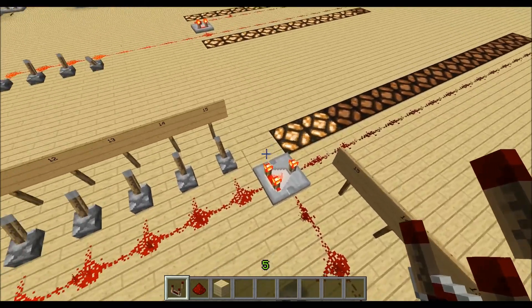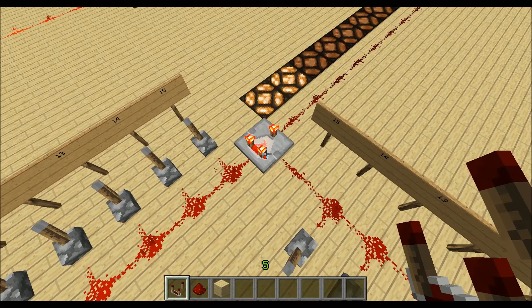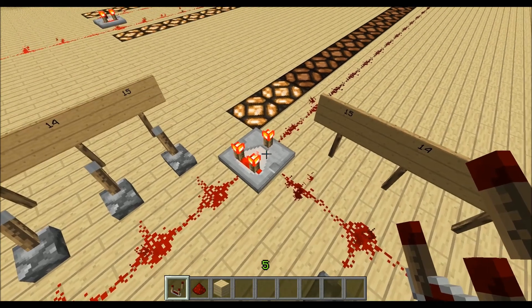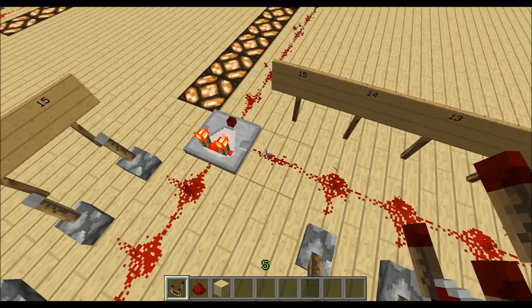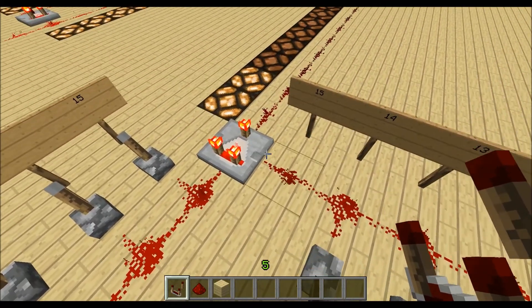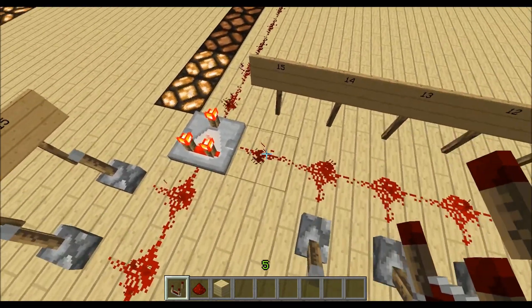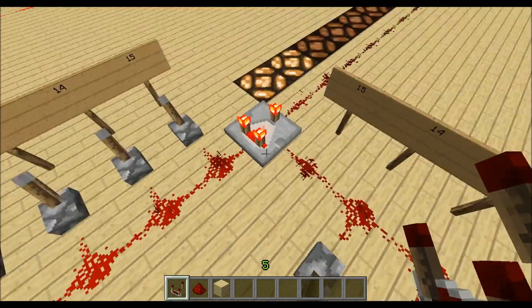I often use subtract mode in my builds because I think it's very useful for building and for logic. I don't often use compare mode — I'm almost always calculating something with the comparator, so I think subtract mode is the more important state when working with two signals.